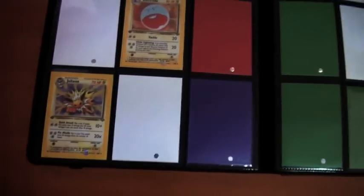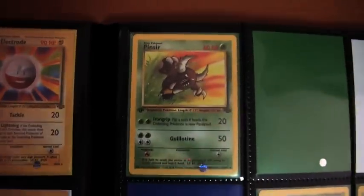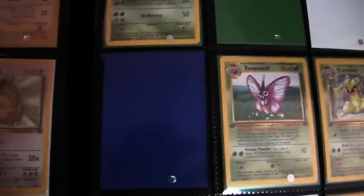Now we have a first edition — there's a first edition symbol there. Jungle set, near complete. I'm just missing twelve of the fifteen holos. I only have Electabuzz, Jolteon, and Wigglytuff. The rest of the slots are all ready with colour-coded sleeves, but I don't have the cards yet. They're again all in mint to gem mint condition. I have most of the non-holo versions as you can see, but I just don't have the holo versions.